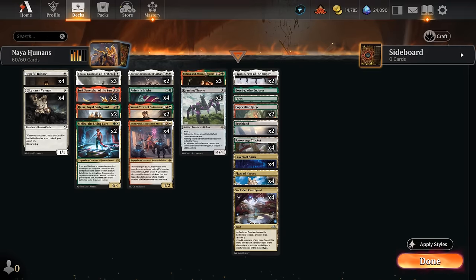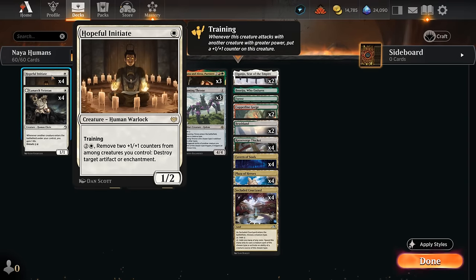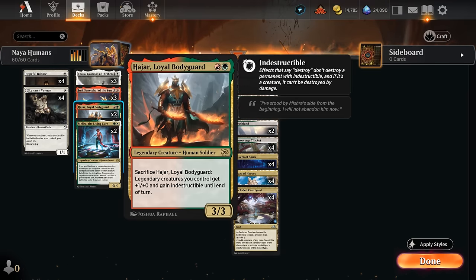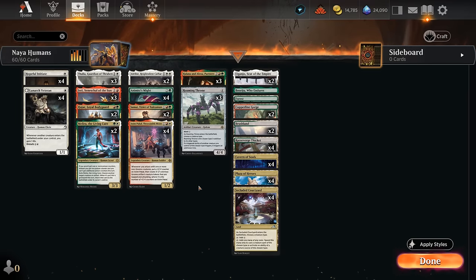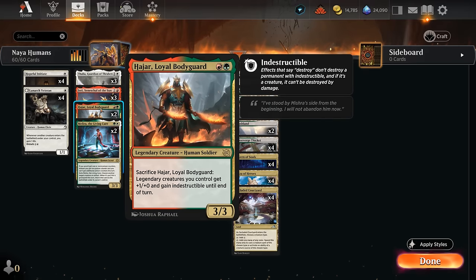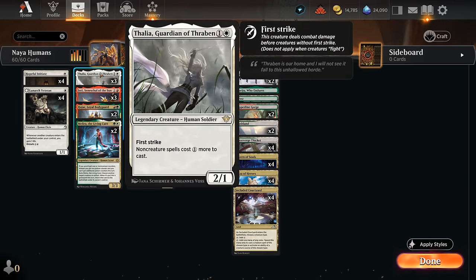We can also exchange +1/+1 counters to destroy artifacts or enchantments, which overlaps with Anim and Partners providing more counters, since we can remove those from other creatures. At 2 mana we've got both Melira and the Loyal Bodyguard to help protect key threats like Anim or our 4-drops from opposing removal. Melira can exile herself to bring back a creature from the graveyard, whereas the Loyal Bodyguard we sacrifice to give our legends +1/+1 and indestructible until end of turn.